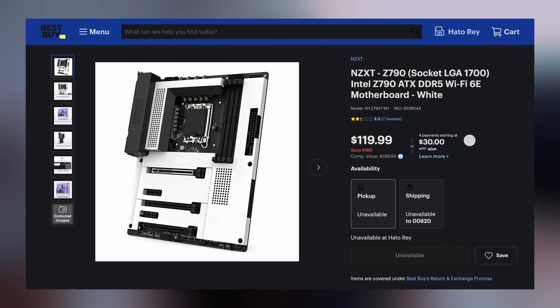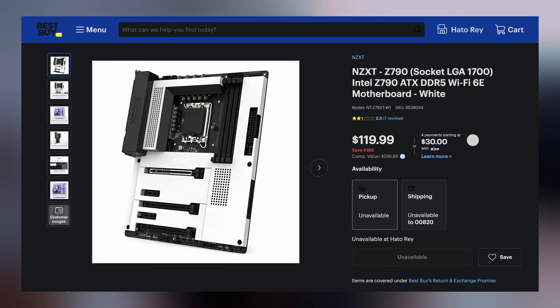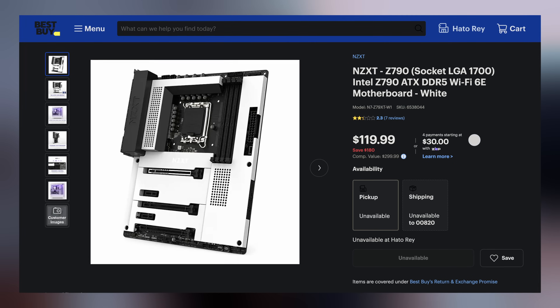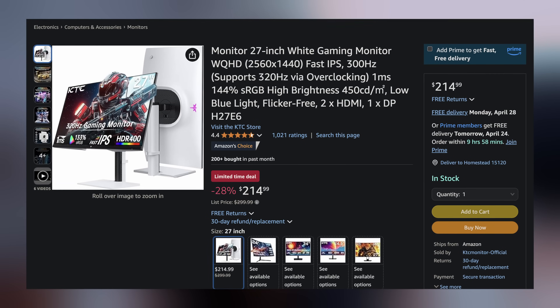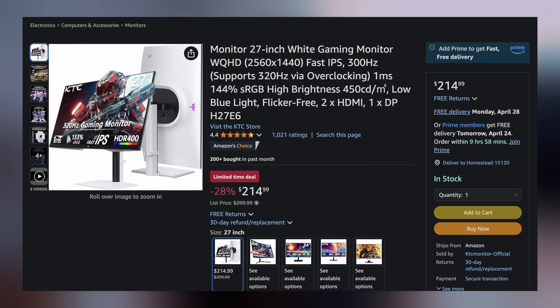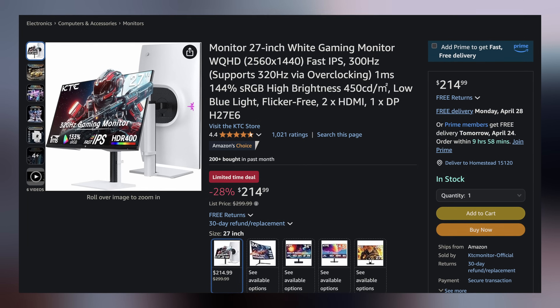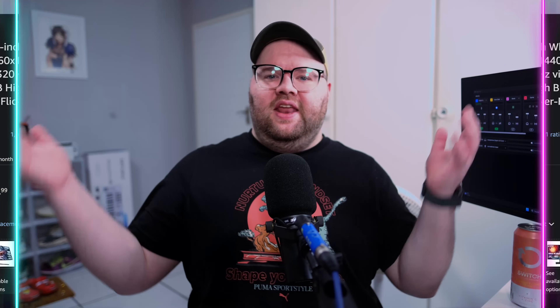Speaking of clean looking, we've got the NZXT Z970 LGA 1700 ATX motherboard, which you can pick up for only $119.99, making it $180 off retail. And then lastly today, we have the KTC H27E6, which is a 27-inch 1440p up to 320Hz IPS gaming monitor for only $214.99, making it $85 off. With that, the deals are done. You can find these and more linked in the video description down below. Until next time, I'm going to hand you off back to Brett for the rest of your hot news.